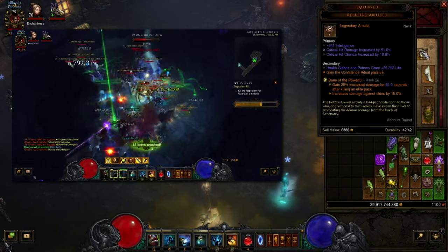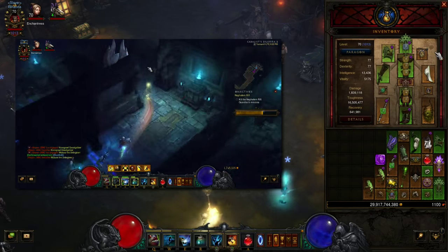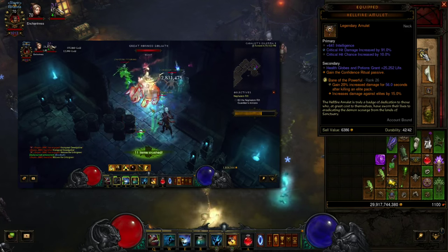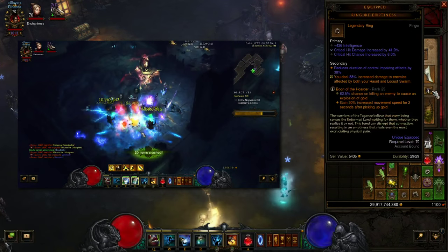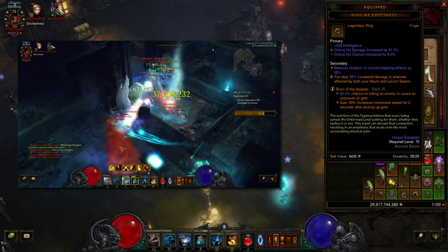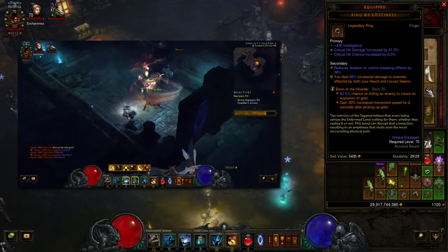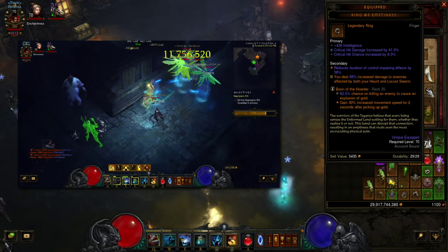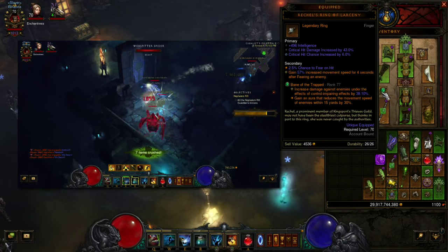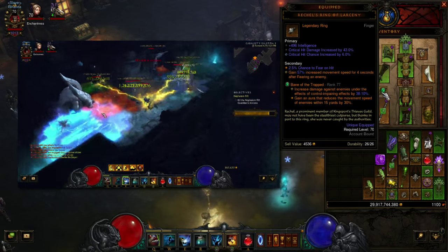We've got the Hellfire Amulet with int, crit damage, crit chance, a socket, and the Confidence Ritual rune. For legendary gems: Bane of the Powerful — this will be up as soon as you kill your first elite, champion, or goblin, and it'll stay up the rest of the rift, tons of damage. Boon of the Hoarder for synergy with the Gold Wrap and movement speed. Bane of the Trapped: you'll often be in melee range to proc its secondary effect, and Haunt slows enemies to proc it as well.